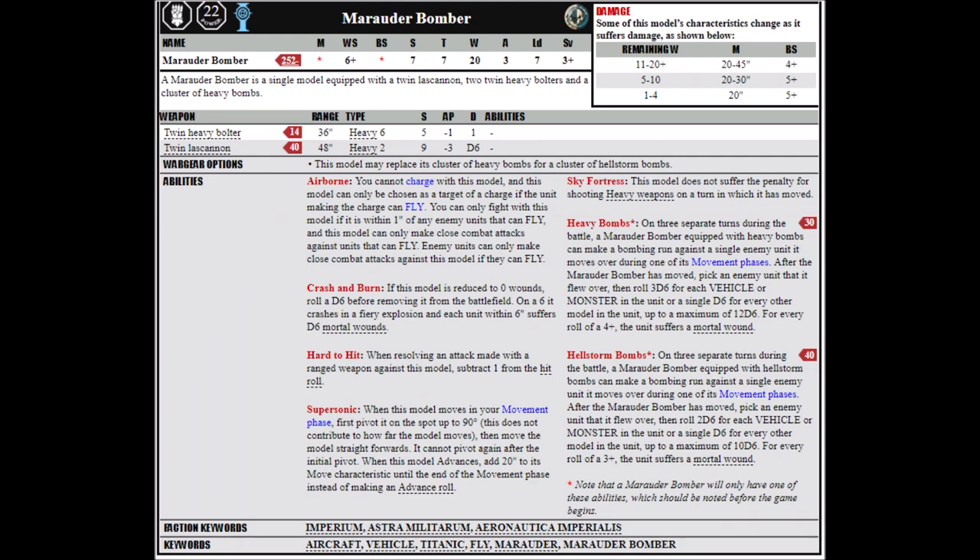Finally, we're moving on to the Super Heavy Lords of War — the Marauder Bomber and Marauder Destroyer. The Marauder Bomber is 350 or 360 points depending on whether it chooses Heavy or Hellstorm Bombs respectively. As a Lord of War you'll need to include it in a Supreme Command or its own Super Heavy detachment. It's tougher than other flyers with Toughness 7 and 20 wounds. It's armed with one twin Lascannon, two twin Heavy Bolters, and its bombs. As a Sky Fortress, it doesn't suffer the penalty for moving and shooting heavy weapons. The Heavy Bombs roll 1D6 for each infantry model or 3D6 for each monster or vehicle, and a roll of 4+ causes a mortal wound.